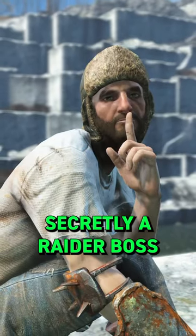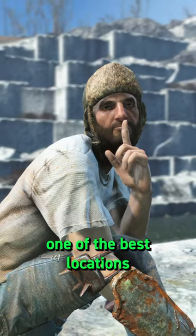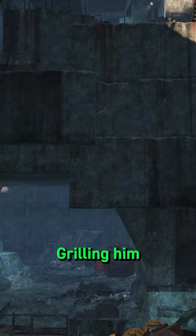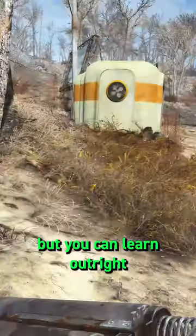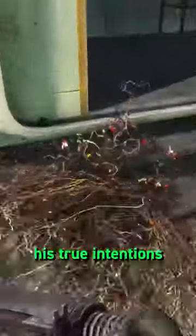But Sully is secretly a raider boss, and choosing to help him will actually unlock one of the best locations for loot in Fallout 4. Grilling him for more information will see the mask begin to slip: "Maybe I need a new hole to throw smart guys like you into." You can learn his true intentions outright on his terminal located here. Choosing to help Sully by fixing those pipes lets him reward you with some caps as promised.